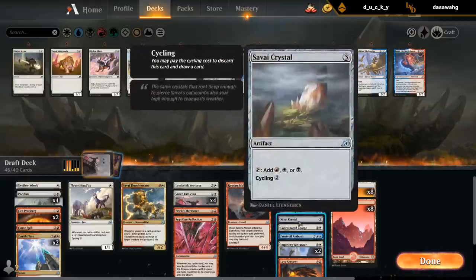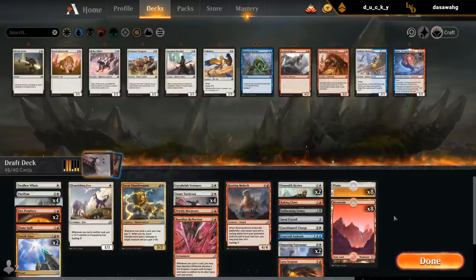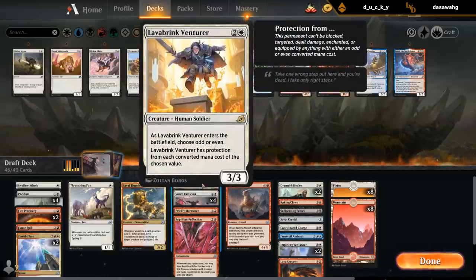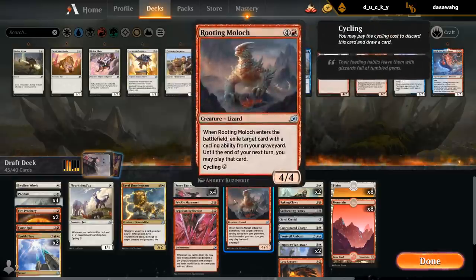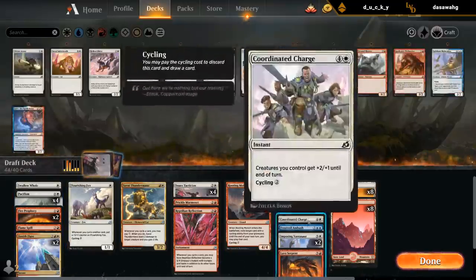And five two-mana cyclers, some of which I can also hardcast. I still need to make six more cuts. Maybe Venture is not good enough. Moloch we can also cycle for two; Fox I can always cycle for one. Maybe we'll cut the Fumes. Four more cuts.